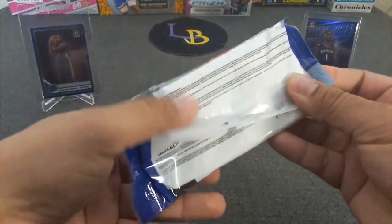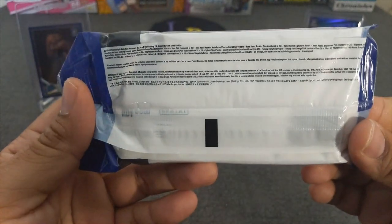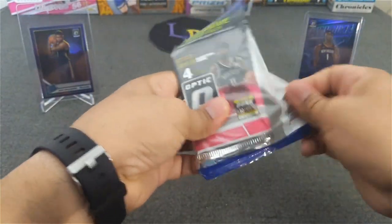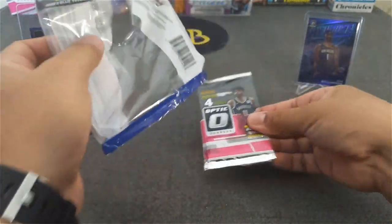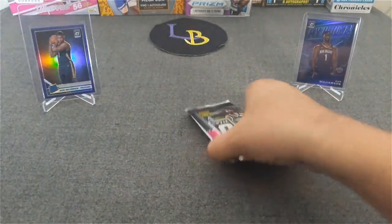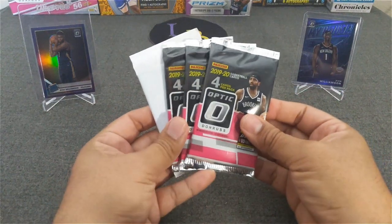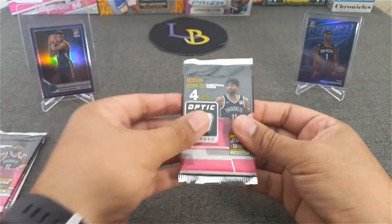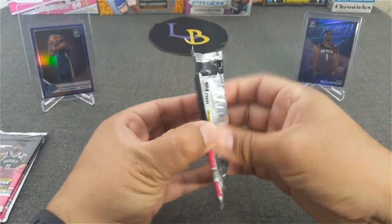I think if you guys watch all the openings, you'll see what you can get out of this. So I think you get the pink autos. We're looking for some checkerboards as well. We're going to get three packs — four cards per pack — and the blue velocity parallel. All right, let's get ripping.